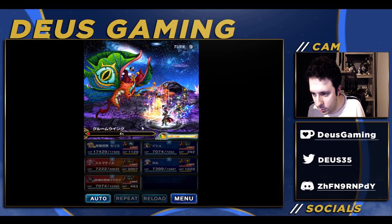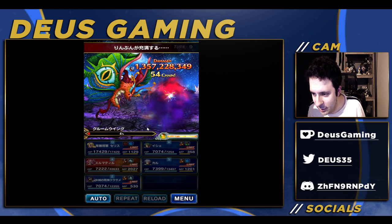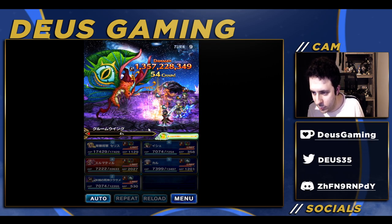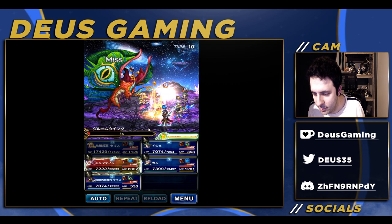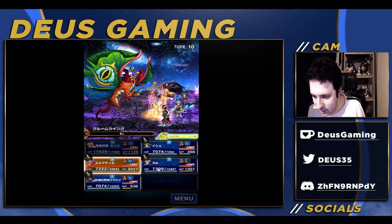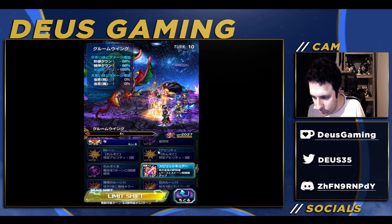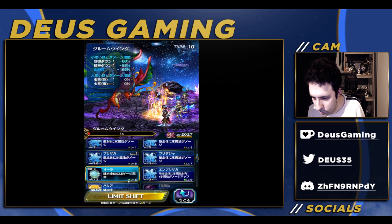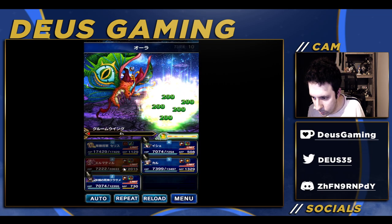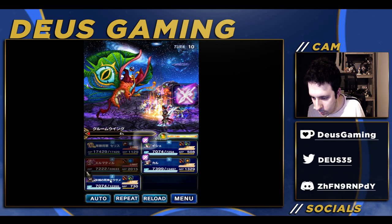Wow, Kurasami is crazy right now — that's insane damage. I know this is only the in-version, but the in-version still has insane stats, guys — even if this is the weaker enemy, he still has insane stats, so keep that in mind. We can use all their LBs this turn.